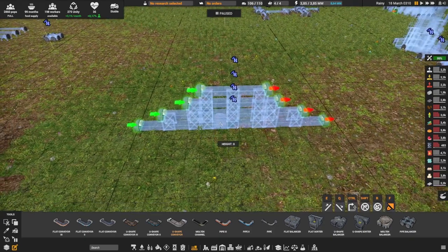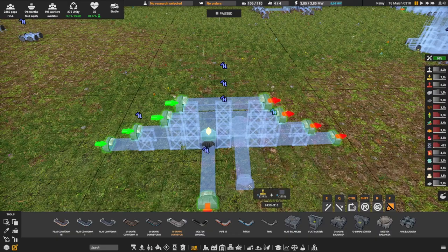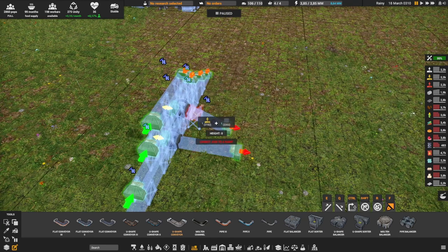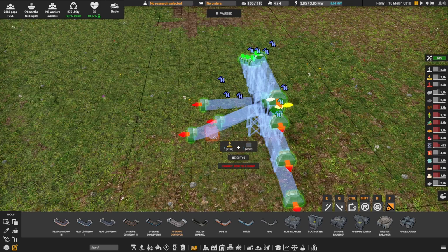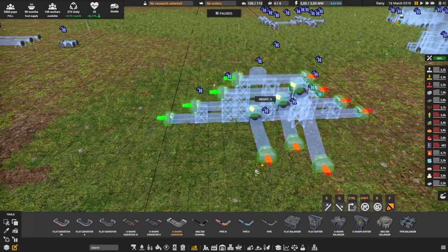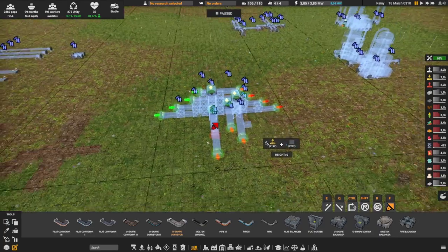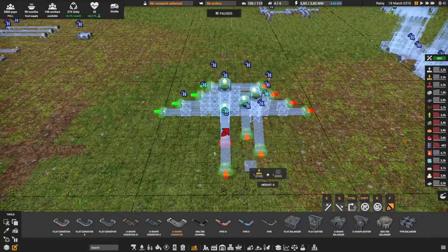If you are at level zero, there's no distance needed — you can go straight right away. For a belt at level one, it takes three tiles. The formula is one tile to get out plus two tiles per level. At level one that's one plus two equals three. Level two is one plus four equals five tiles. Level three is one plus six equals seven tiles. This is the same for both flat and U-shaped conveyors. This is the minimum for going straight, which often looks really good, but you don't always have to go straight.